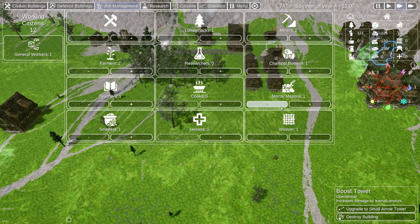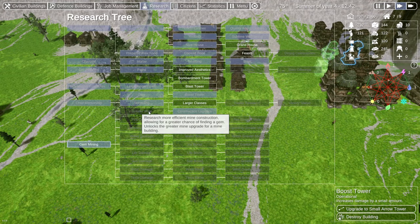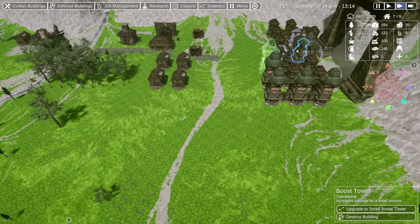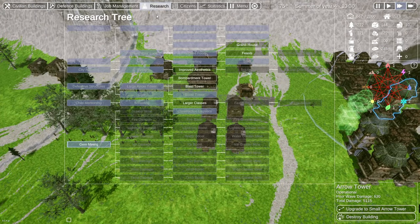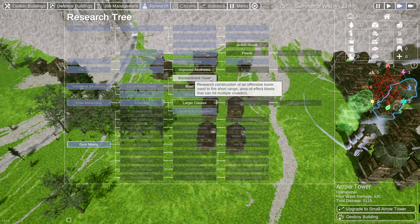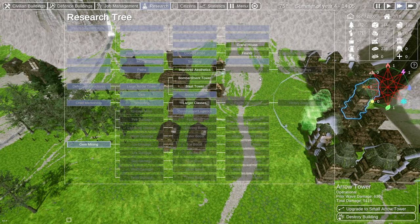Let's see — I'm going to take our smelter off since we've got plenty of iron, and get the research going on that gem line. I didn't realize we have to research all this stuff before we can use those boosts. Once we do, we'll be able to slot a gem inside the boost tower. What are the other towers coming? Blast tower and bombardment tower. I'd like to get back to doing those other towers once we research the gem stuff.